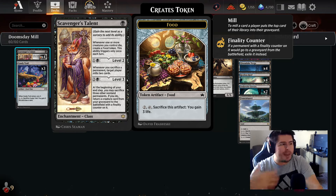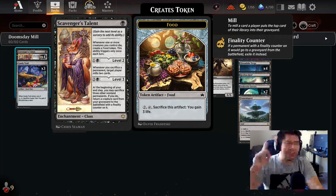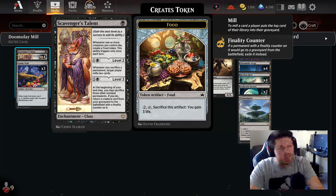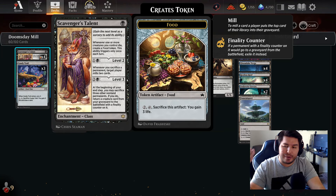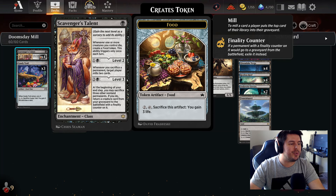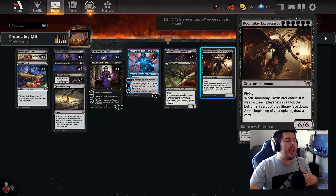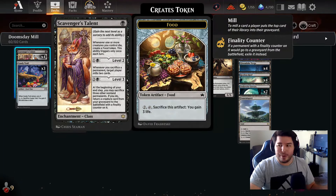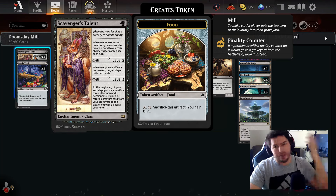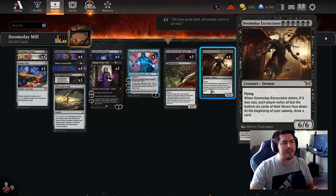Scavenger's Talent says one mana — whenever one or more creatures you control die, create a food token. The second level is the important part: whenever you sacrifice a permanent, target player mills two cards. And if we have level three up and activated, then at the beginning of every end step, you may sacrifice three other non-land permanents. If you do, return a creature card from your graveyard to the battlefield with a finale counter on it. So we play out Doomsday Excruciator from our hand, sacrifice three permanents at the end step — they have six cards milled, we win the game.